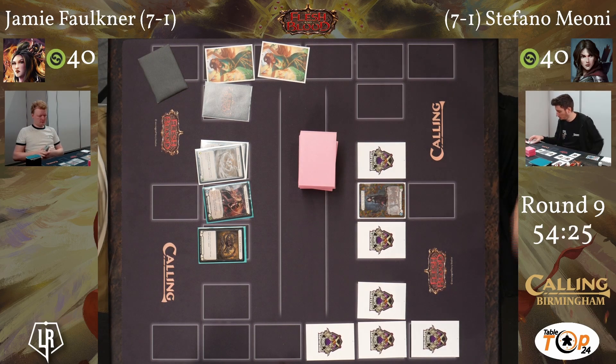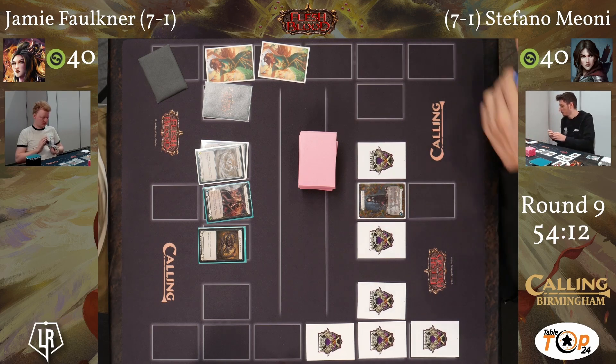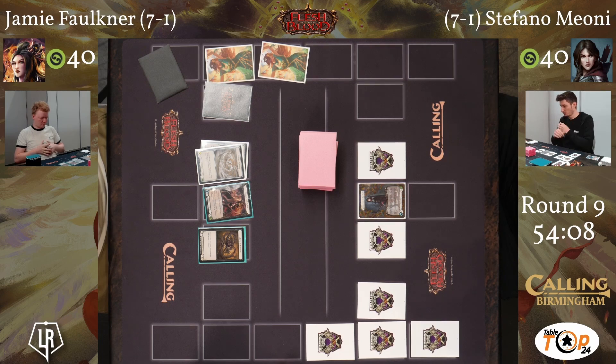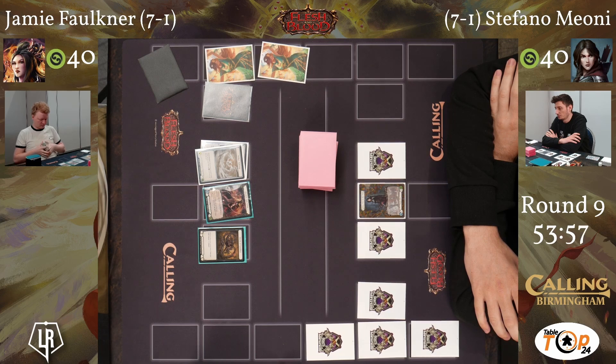We've seen a few builds of Dromai out there. You've got Redline going extremely aggressive, but you can also play Dromai in a very controlling way - blocking a lot, building important dragons, setting up a really incredible pitch stack using Chromite and the additional action points it generates, to build an overpowering board state. The other thing is that Tumultai is always able to kill equipment, and Azalea is a big fan of a lot of that equipment.